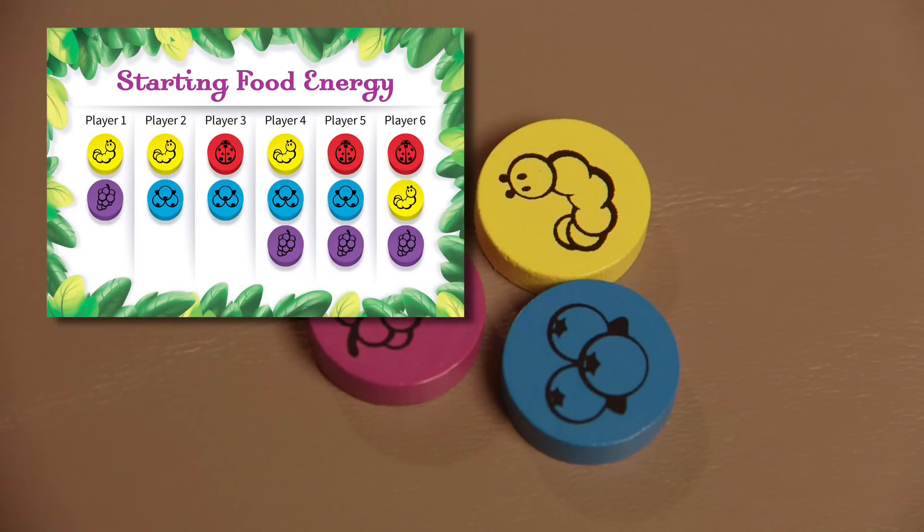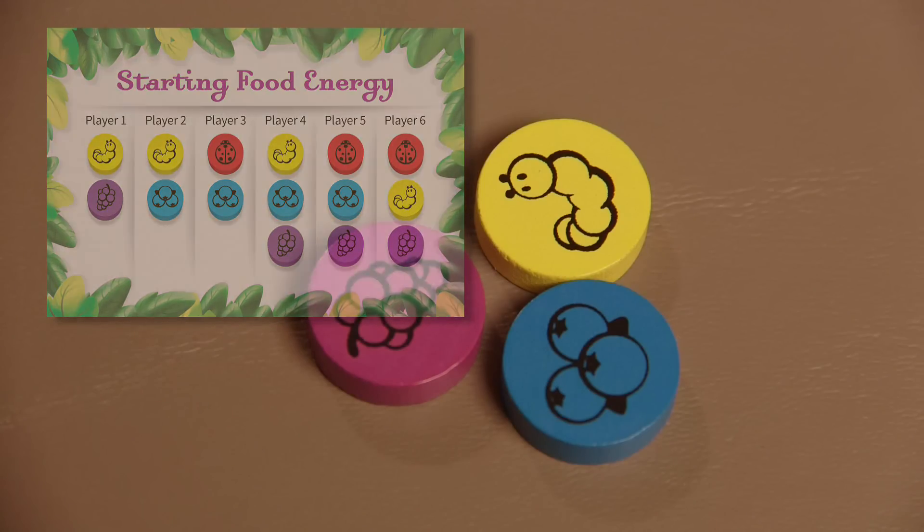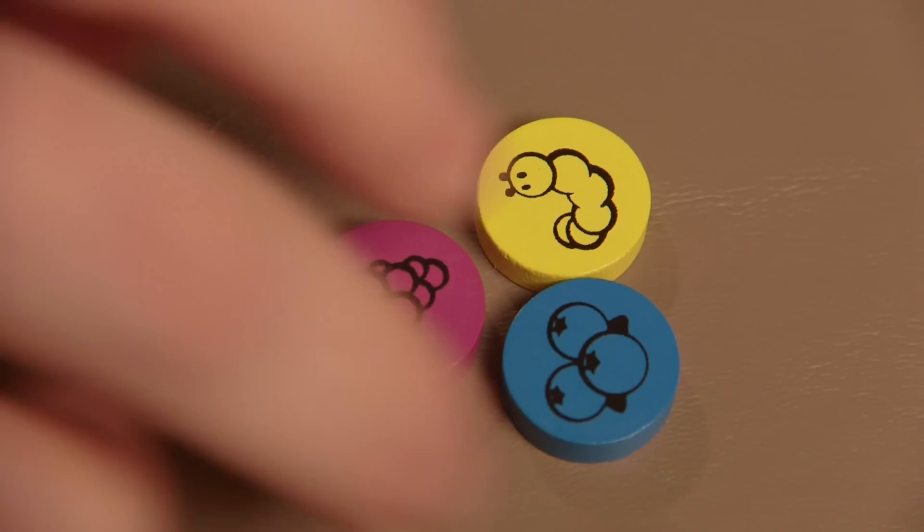Before the first player goes, all players receive their starting food energy chips, which are distributed based on the player's starting position.